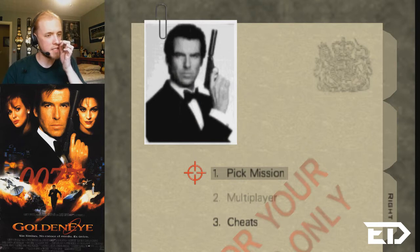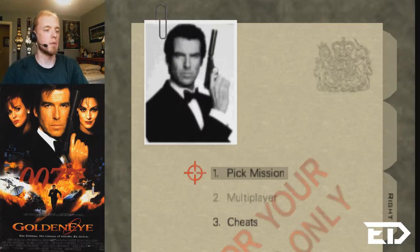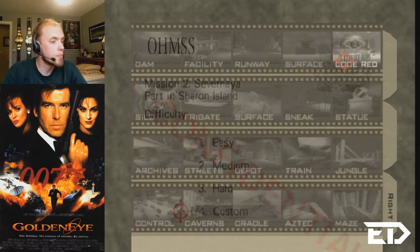You'll notice that he's also made a lot of changes to the mission screens, so instead of Agent, Secret Agent, and Double O Agent, we've got Easy, Medium, and Hard. Hang on — Code Red and Sneak. So does that mean there's two custom missions for this one? Well, we're going to play Code Red, so we'll just start with that one.